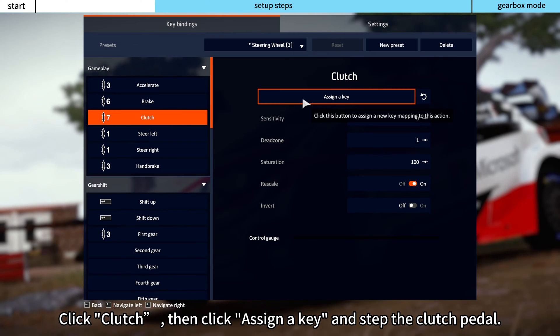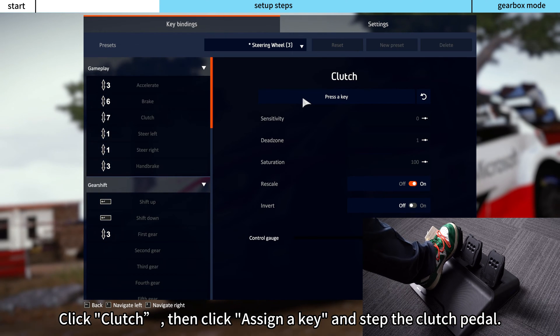Click Clutch, then click Assign a Key and press the clutch pedal.